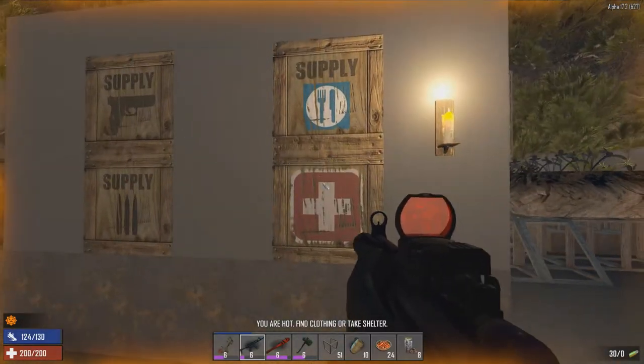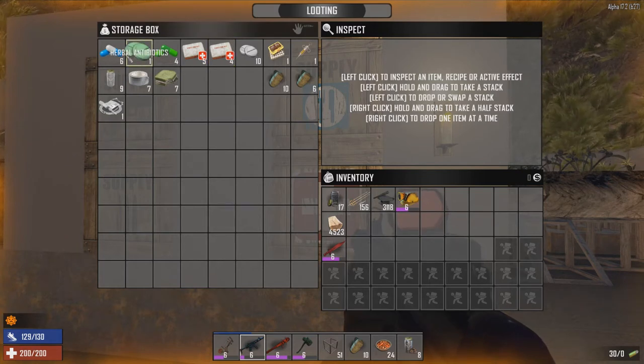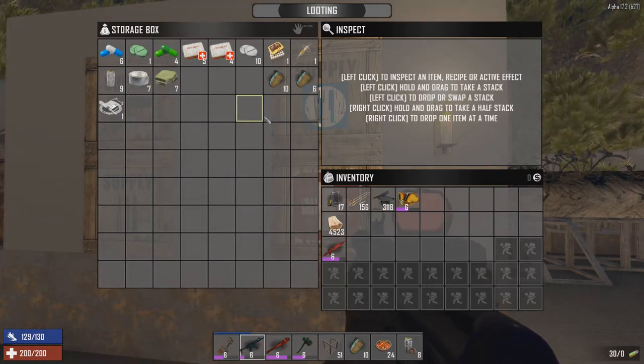How's it going guys? Slippery Jim here. Welcome back to the Dishong Tower Challenge, Day 73. Overnight I made some more meds, so I now got six antibiotics up my sleeve, a few more med kits and stuff like that. I used up most of the sham sandwiches to make those.